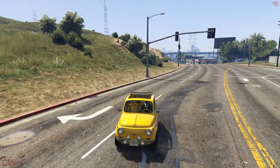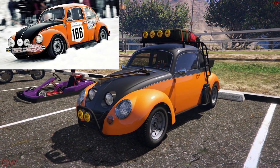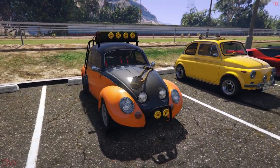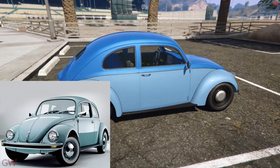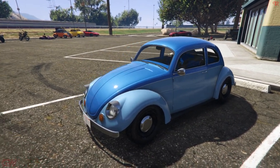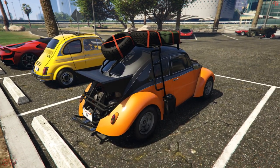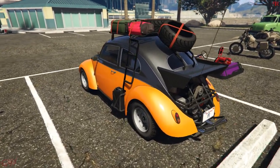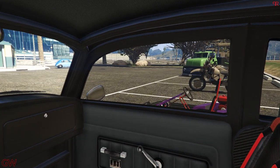Next up we have the BF Weevil — it is the Volkswagen Beetle Type 1. Here I've customized it to a rally spec with an off-road kind of build. The car is really highly detailed; Rockstar has done a great job with the similarities. You can do various customization themes — rally, race, or an off-road build where you can literally remove the bumpers and make some crazy builds. The interior is also slightly different and not just a copy-paste from other vehicles.